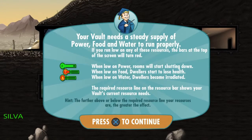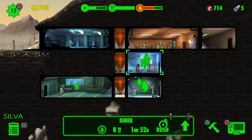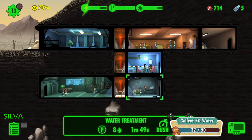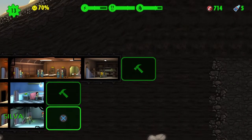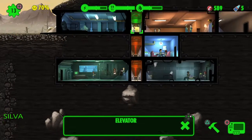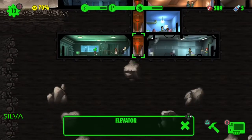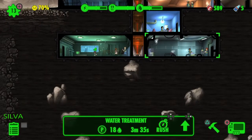For the basics we need a steady supply of power, food, and water — otherwise everyone gets sad. There's a green line: as long as we're above it, we have enough resources for everybody. We also need to upgrade storage to hold more. Let's make another water treatment and expand it. The gray rocks on the sides can't be destroyed, but we can demolish other rocks for around 150 caps and dig down pretty far.